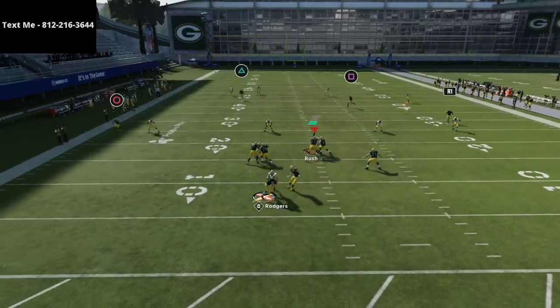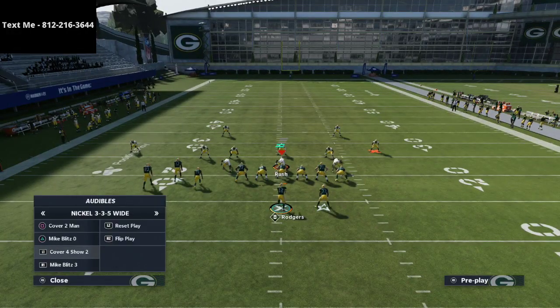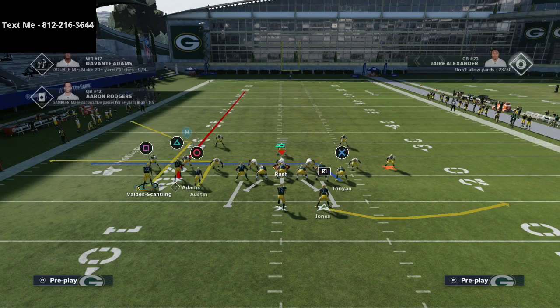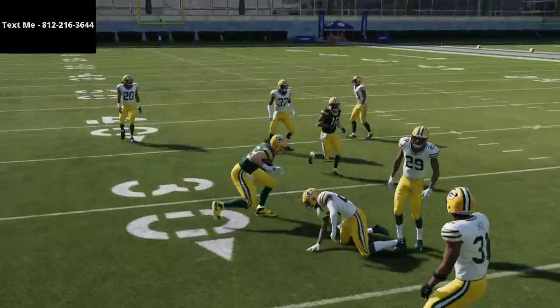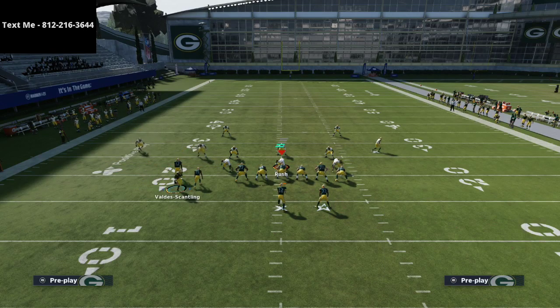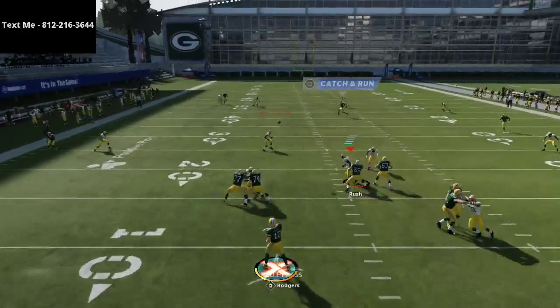Take the circle receiver and put him on an out route, put Davante Adams on a fade route as the triangle receiver, and put the tight end — the X receiver — on a delay fade or delay crossing route. Motion this guy out for extra spacing. Against Cover 4, that post route will come wide open because all the zones drift back to take care of the fade to the triangle receiver. The wheel route takes all the zones on the right side, and then you can hit the crossing route or post to Vada Scantling.